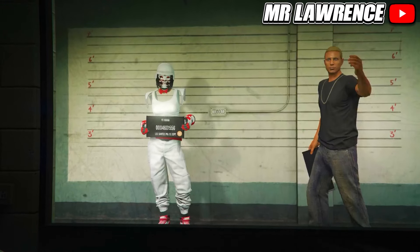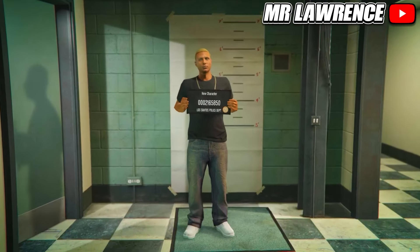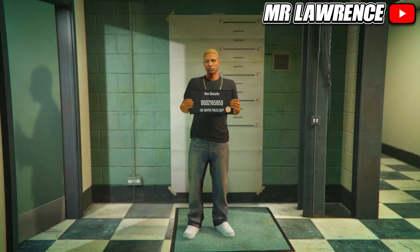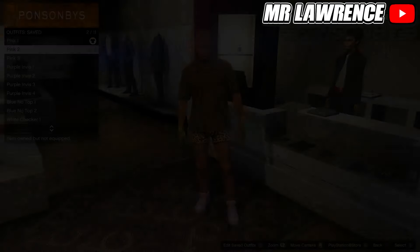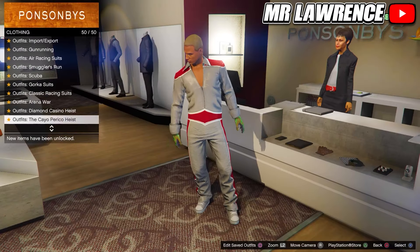Now create a new second male character and copy the rank from your main character. Then just load into online and make your way over to any clothing store. If they don't appear, find a new session and they will appear. I already made all the component outfits and we will start with the pink outfit.